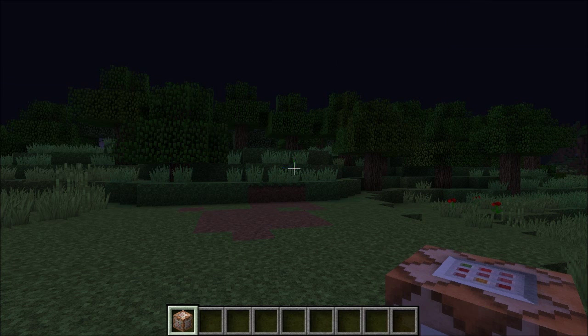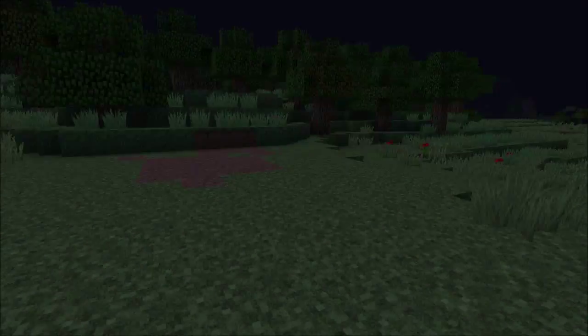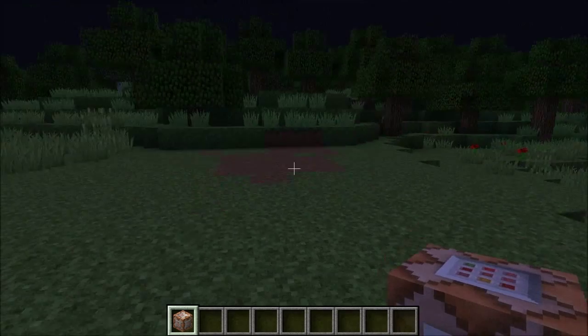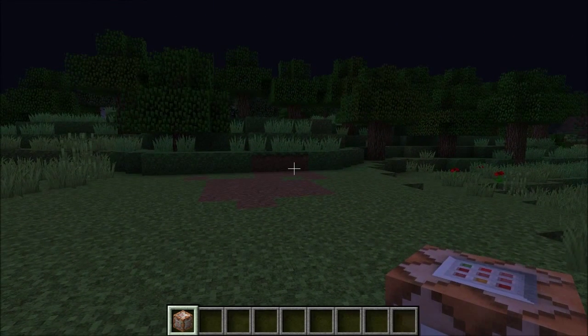There are a lot of other cool little features. F3 will pull up the debug screen. F1 will hide your toolbar so you can do a good screenshot. F5 changes your field of view - like third person, first person, things like that.